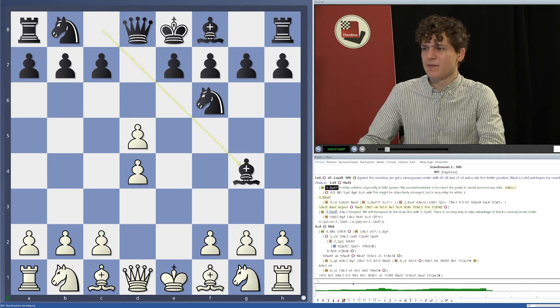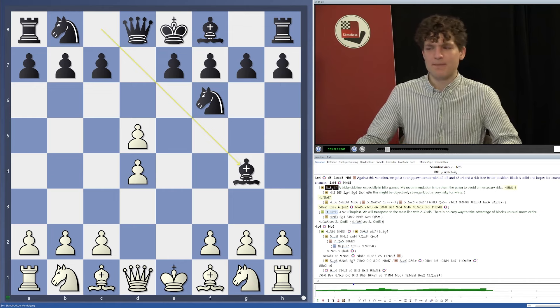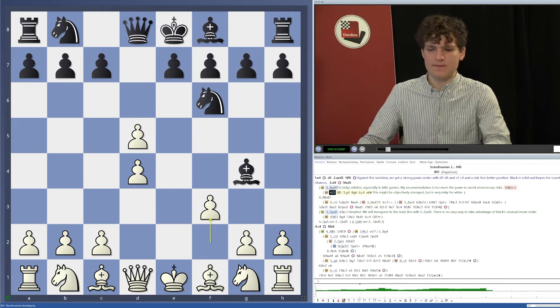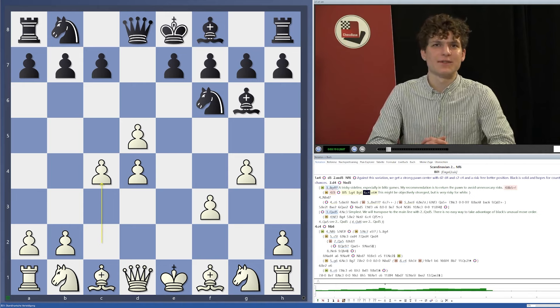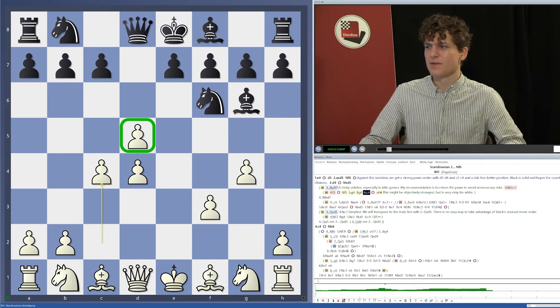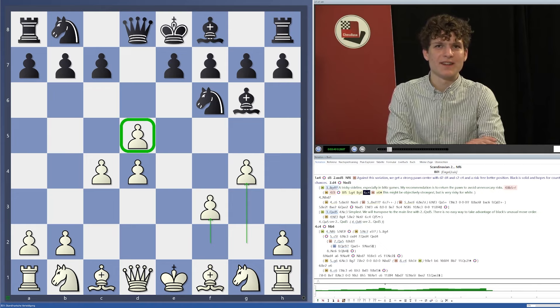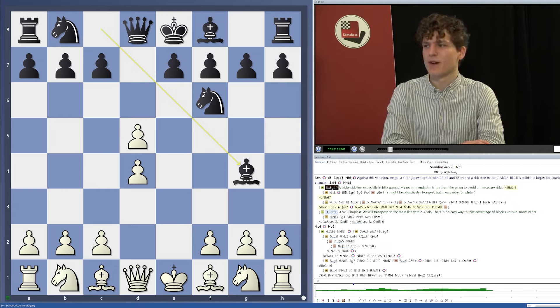There's also a third move: bishop to g4. This is very tricky, especially in blitz games. It's a provoking move because we get the opportunity to hang on to our central pawn by playing f3, attacking the bishop, so black has to retreat — bishop f5, for example. Then c4 or g4, bishop g6, and c4, and we keep our extra pawn on d5. However, I don't recommend this because it's very risky — we've only moved pawns and weakened our kingside badly with f3 and g4.